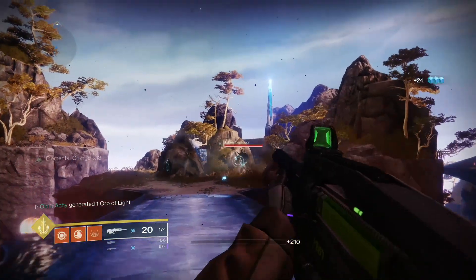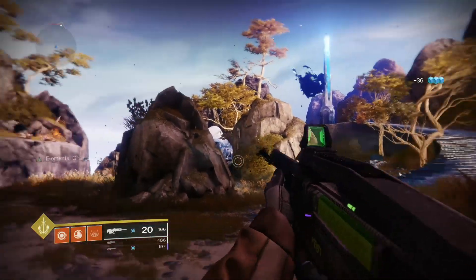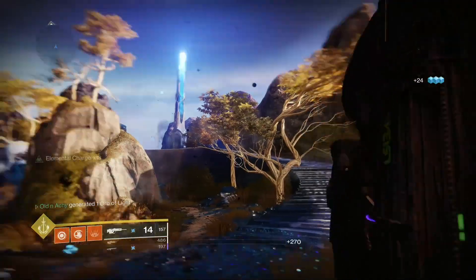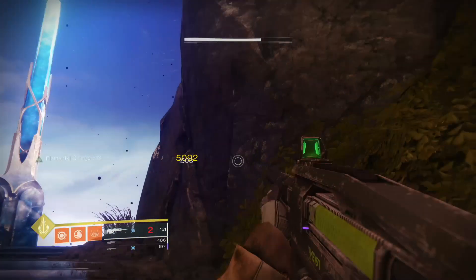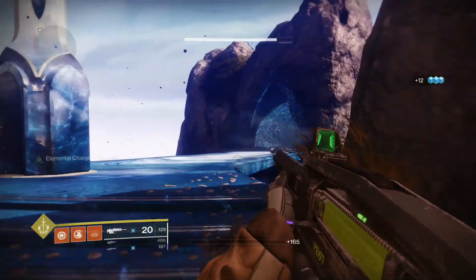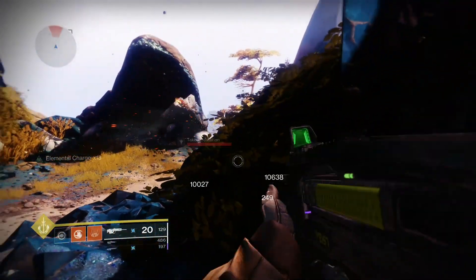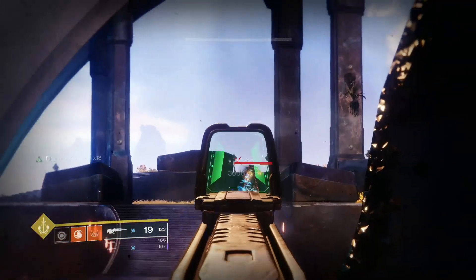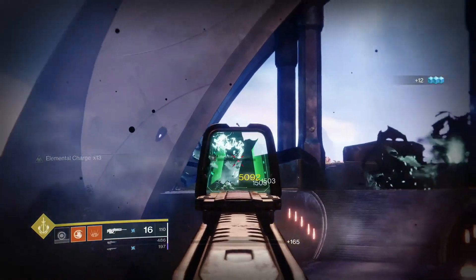The ones you really gotta watch out for are those shielded Legionnaires. There's a marksman up there and then another Shrieker up ahead. Just taking my time with it. Two more Centurions down - that was pretty easy since they were packed together. There's a Wizard up there - sometimes the Wizards go off to the right and hide and send their little projectiles out.